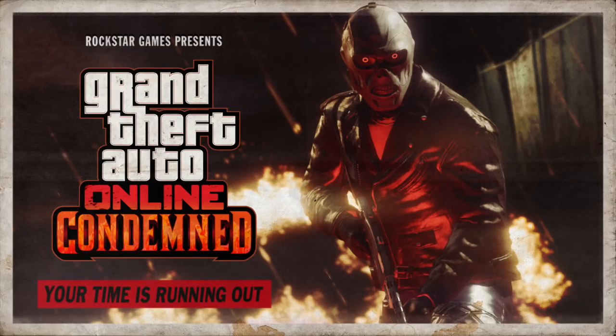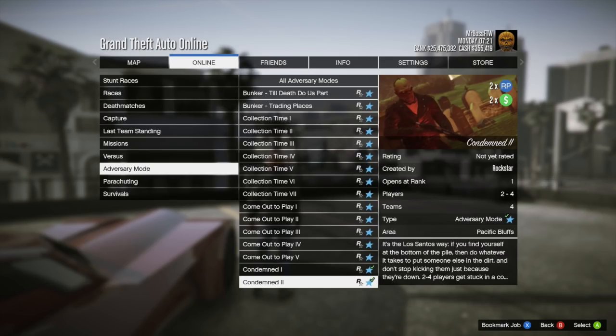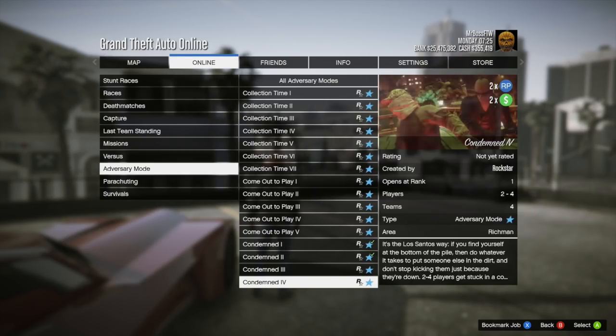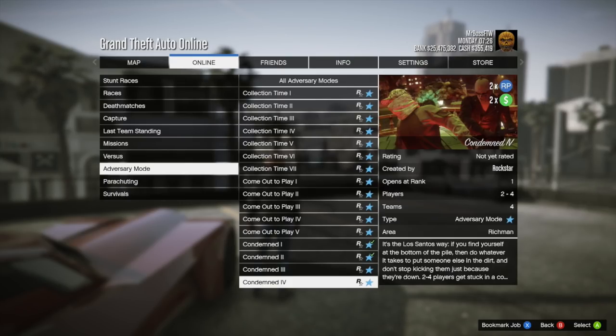Rockstar has also introduced a new adversary mode: Condemned. They state, 'Your time is running out — there's a dead man walking in Los Santos, and it could easily be you.' Just in time for Halloween, the nightmarish adversary mode Condemned marks one unlucky player for imminent death. When the timer runs out, they're worm food. Their only hope is to pass the bad news to someone else by sending them on a short trip to a shallow grave. Last man standing wins, and you can earn double GTA money and RP in Condemned from now until November 6th. It's pretty fun — not better than Slasher, but enjoyable.